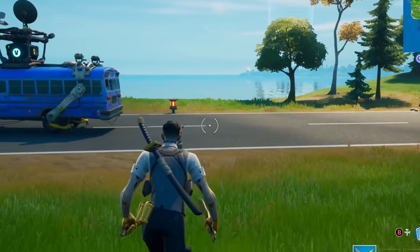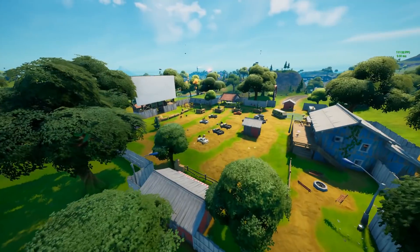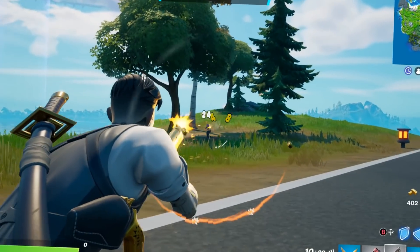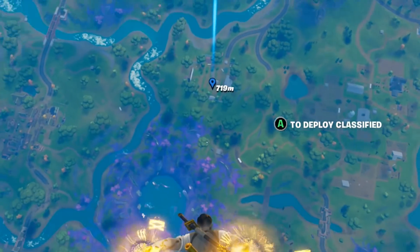After that, we can go onto the map to complete a new quest that was just added. For this one, we need to go over to Risky Reels. We need to jump out of the battle bus and head down to Risky — you guys know where Risky is, right close to the center of the map.